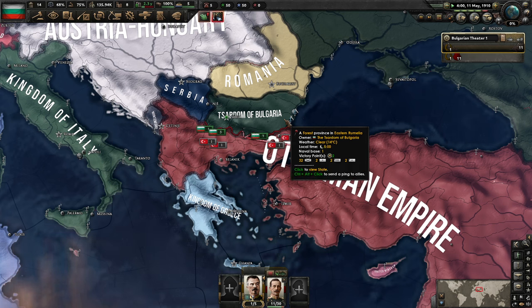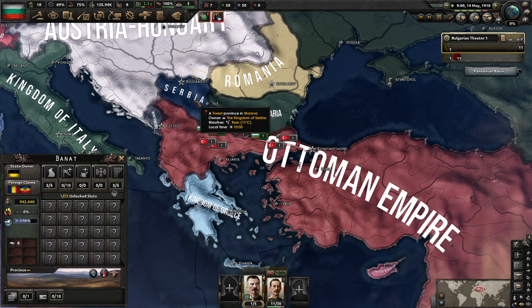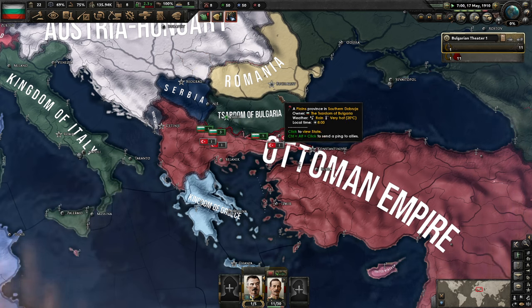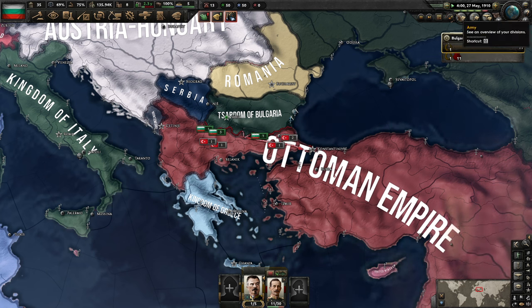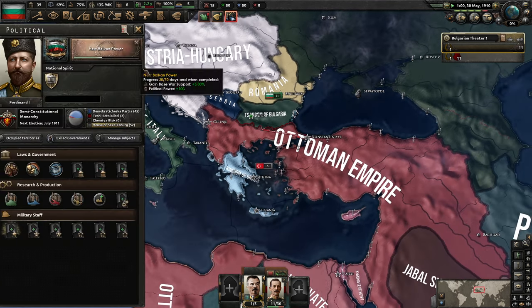As we get into the Bulgaria campaign, what we're going to first be doing is hopefully aligning ourselves with Serbia, right? Me, Serbia, Montenegro, and Greece will all declare war on the Ottoman Empire. And then as soon as we beat the Ottomans, at the drop of a hat, we're just going to go to war with the Serbians, right afterwards. There's going to be a lot of war, a lot of conflict really, really early on.